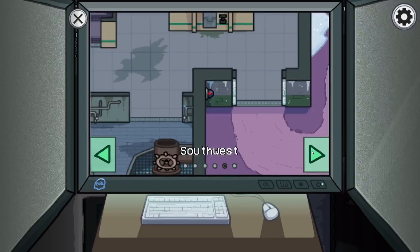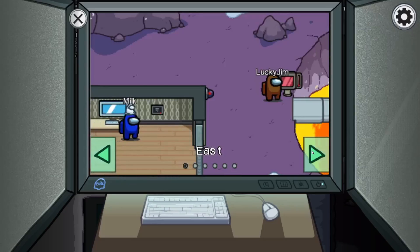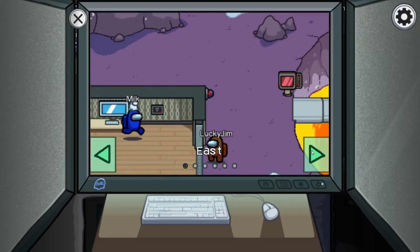Now here's some tips and tricks on how you can really use cameras to your advantage. On both maps there are vents in the camera rooms, which allow imposters to pop up and take you out, so it's best not to make it too obvious you're on the cameras.